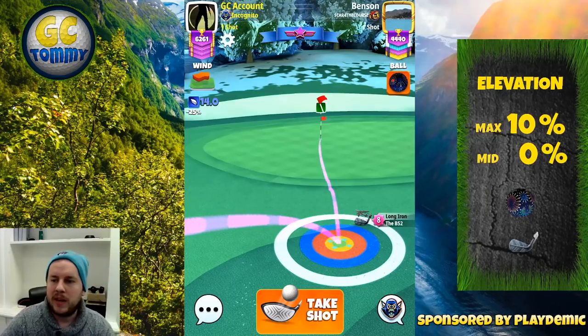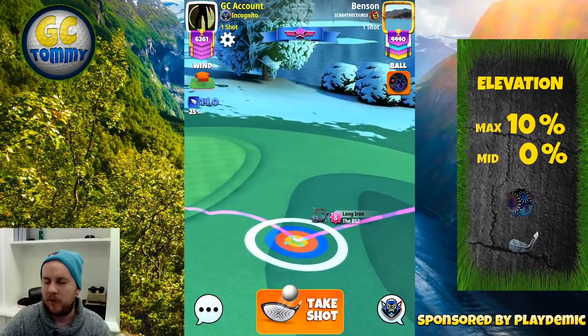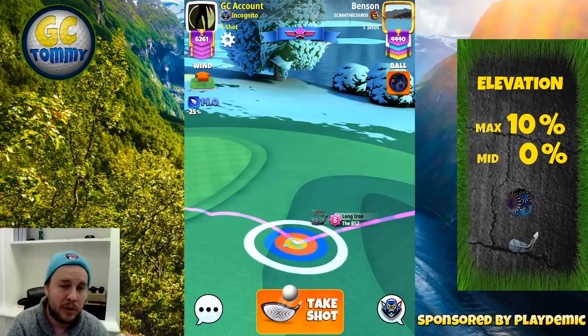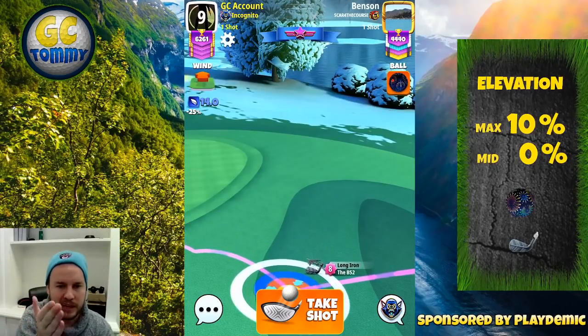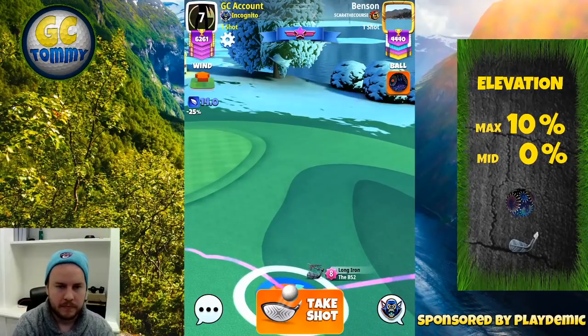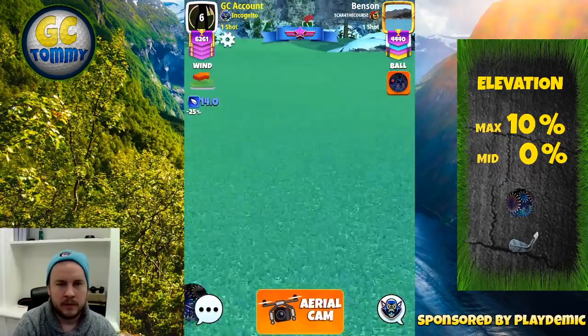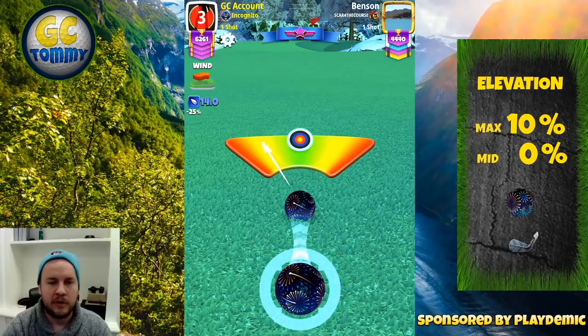From the plus-3 yard mark I play 1.8 top spin, three bars of left spin, ball guideline to the hole. The adjustment from the plus-3 yard mark is 34 slider, no elevation, power-4 ball settings — that's based on the drops adjustment — then try to hit perfect.